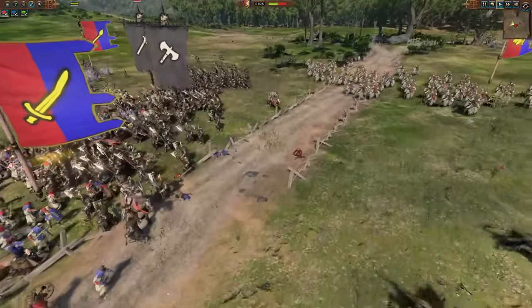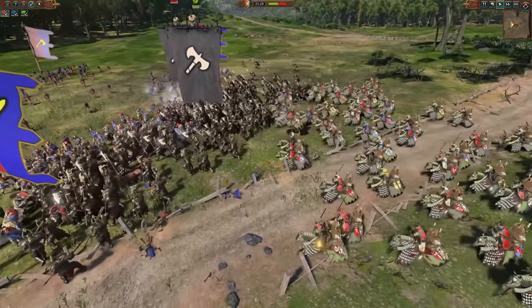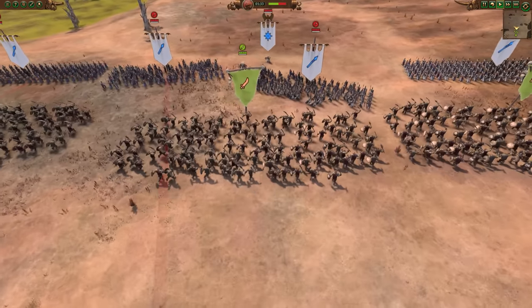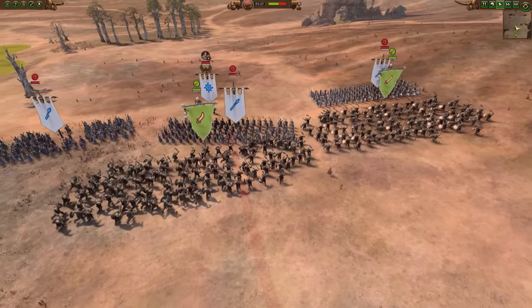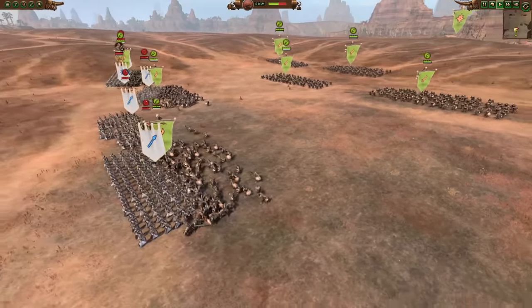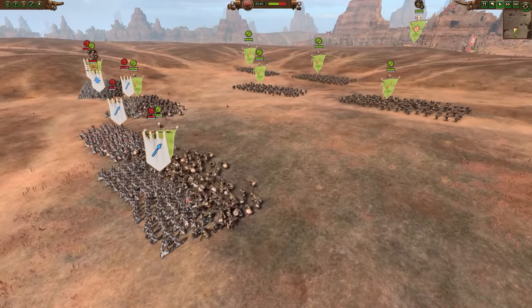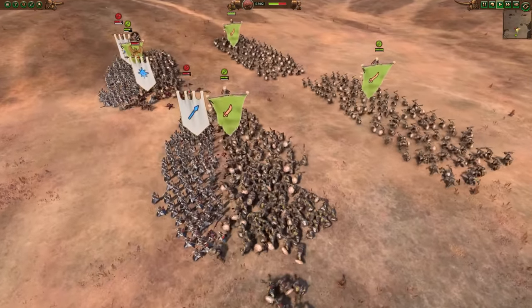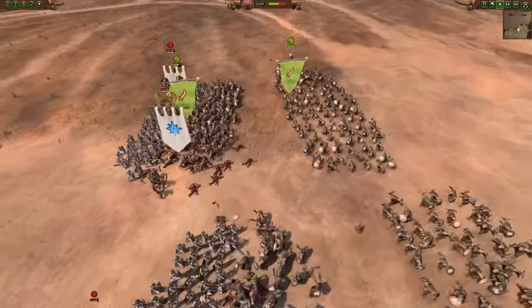Especially with the classic hammer and anvil tactic — I've got a dedicated video for that. I point out flanking especially because I've seen new players who have loads of infantry, get the front line going in, and then just pile more infantry into the back of the front line, creating one big thick line and missing out on all the flanking opportunities.